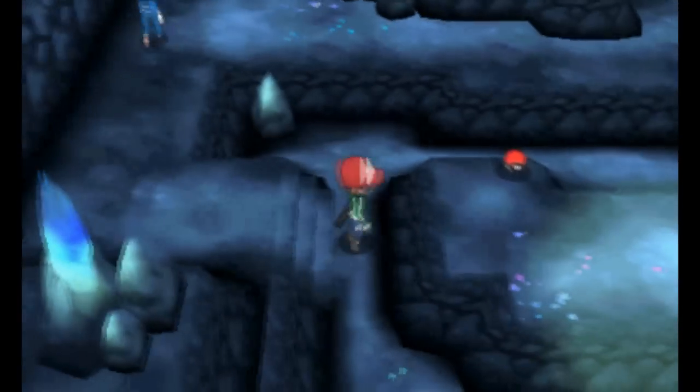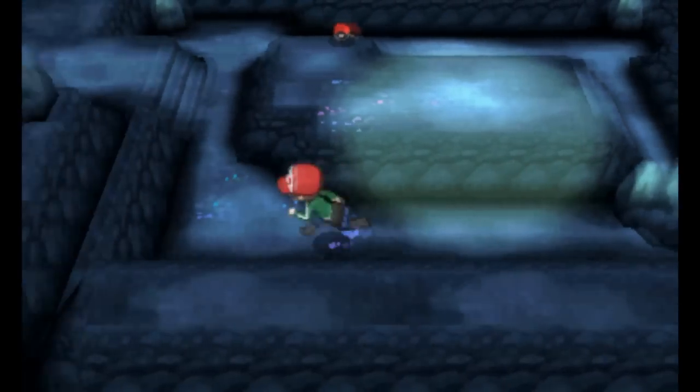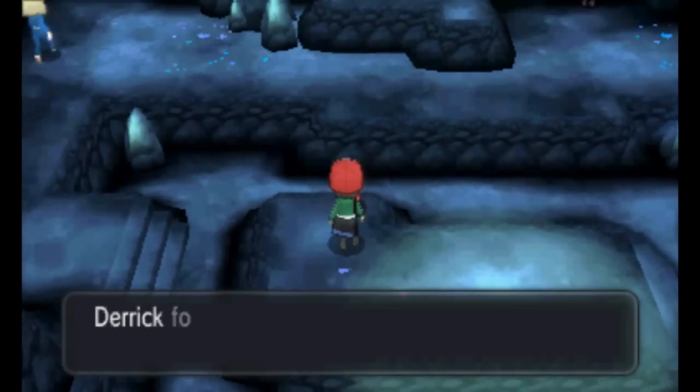Reflection Cave itself also hides a stone. As you enter the cave, head right and go all the way down past the Battle Girl. Work your way toward the item on the nearby platform to obtain a Moonstone.